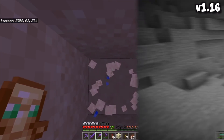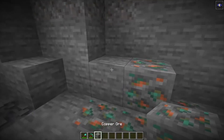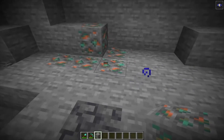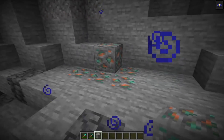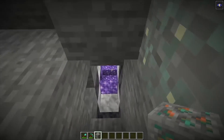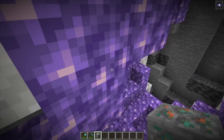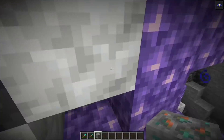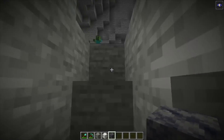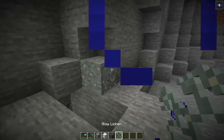So, what are the features you can expect to find underground after 1.17? Copper Ore generating naturally is obviously one of the big ones — pretty if you silk touch it, but I'd recommend mining with a fortune pickaxe for a ton of copper. Then obviously there are Amethyst Geodes, which come with amethyst blocks, crystals you can turn into tinted glass, calcite blocks, and smooth basalt blocks. These will be spawning in new chunks in addition to Glow Lichen.